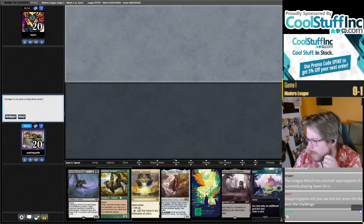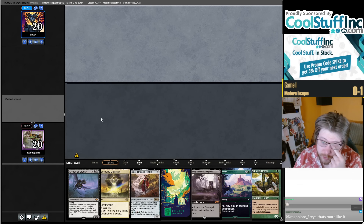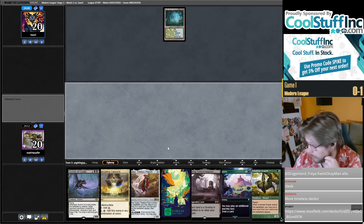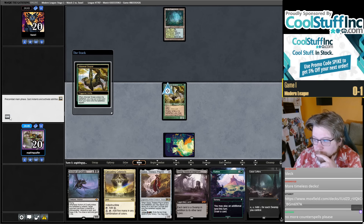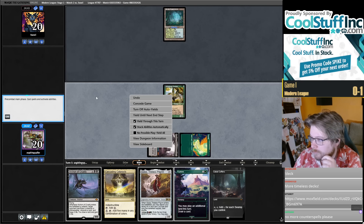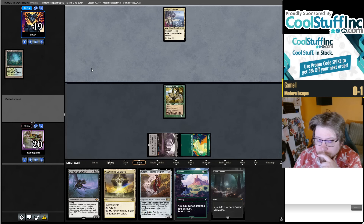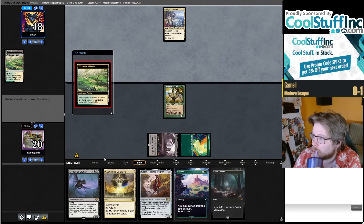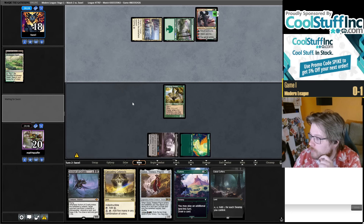Maybe we have a little bit of faith — we have four Stirrings, four Scrying, four Coffers on the draw, and we have one, two, three looks at any of those cards and we just find it immediately. What's it like when you rip the deck and it does well and you face it on stream? Pretty normal, just a Wednesday.